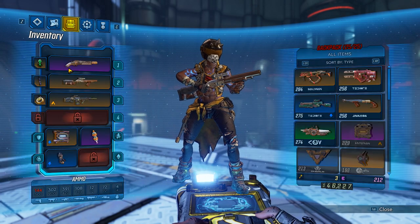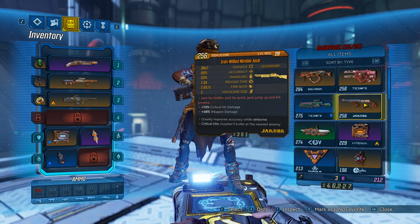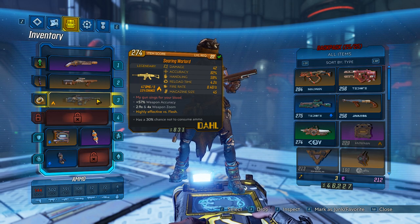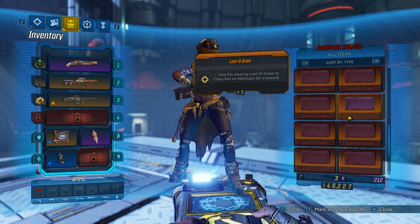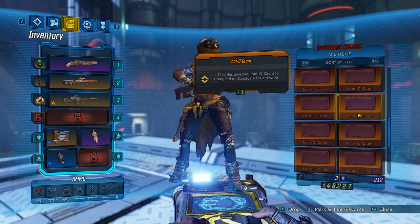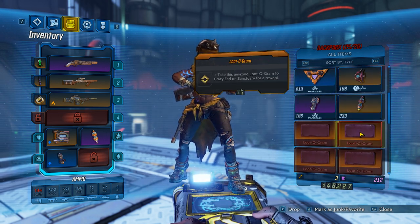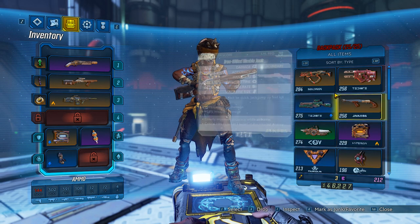From Crazy Earl you can get a Jakobs pistol like the one I have, and I think he gives a shotgun as well — the Iron Willed Nimble Jack. He gives a shotgun for sure, a pistol, and then either an AR, submachine gun, or sniper — the third one is unclear. As you can see I've been grinding Dinklebot and have a bunch of Loot-o-grams. Not every single time will you get a gold weapon, but there's a good chance, so get a bunch and hand them all in.